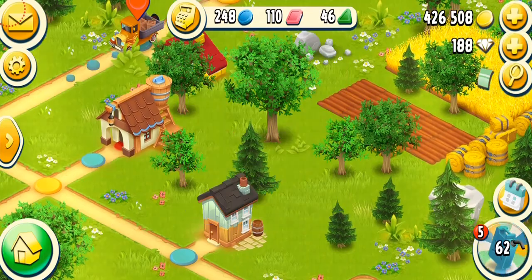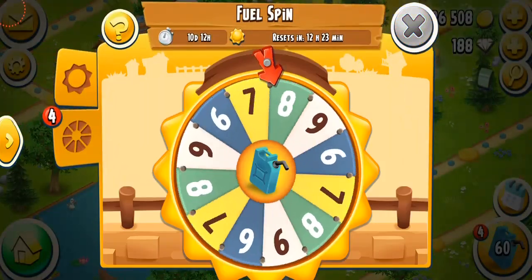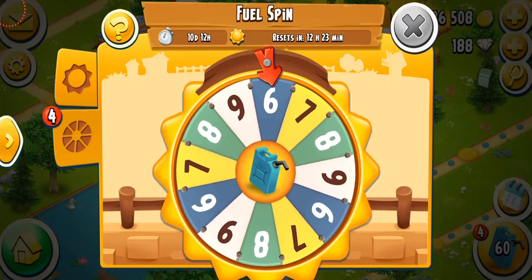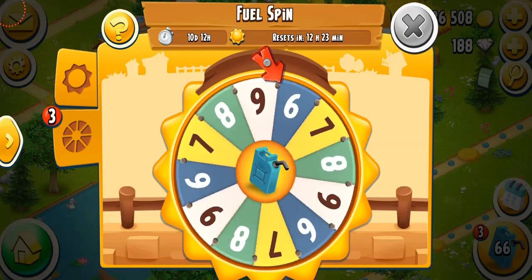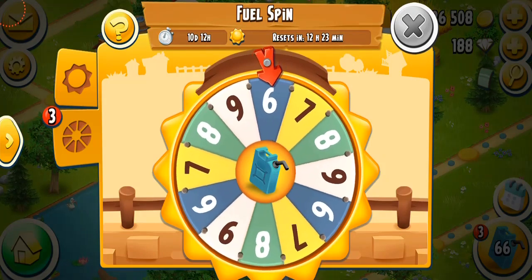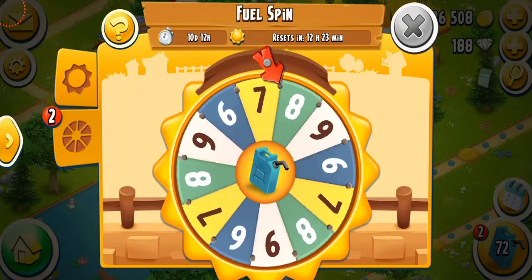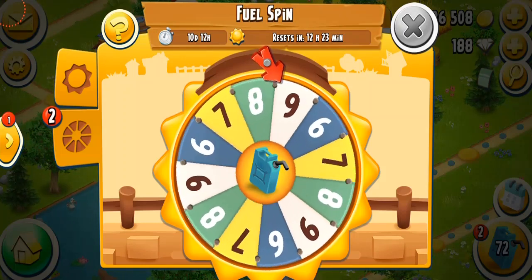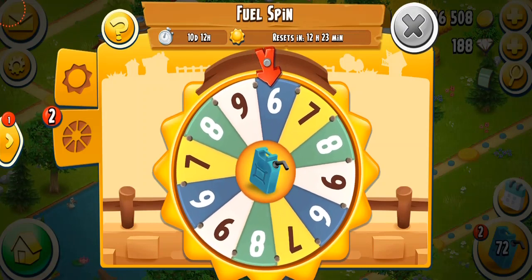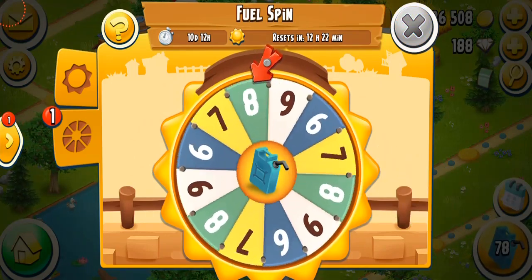I'm having a lot of delivery requests today. Let's spin this again and see how many fuel I get. That's six — and it's going to be six again. So that is the secret: if I spin the wheel with full speed I will get six fuel, but if I spin it with low speed I will get about nine. That's true — this is my secret and I think it's a really great tip if you want to get more fuel.